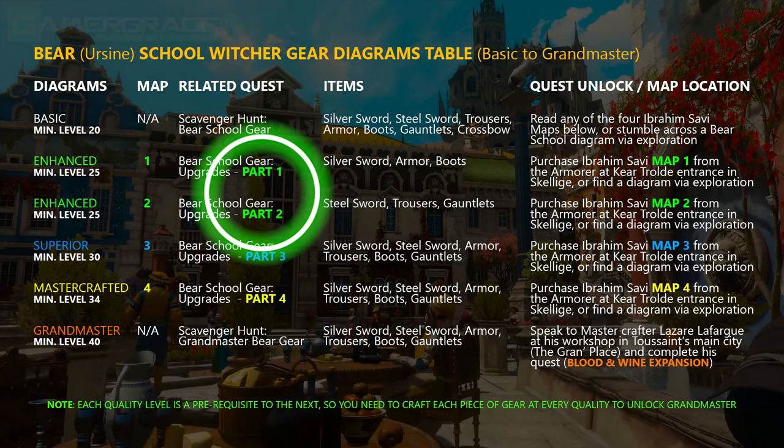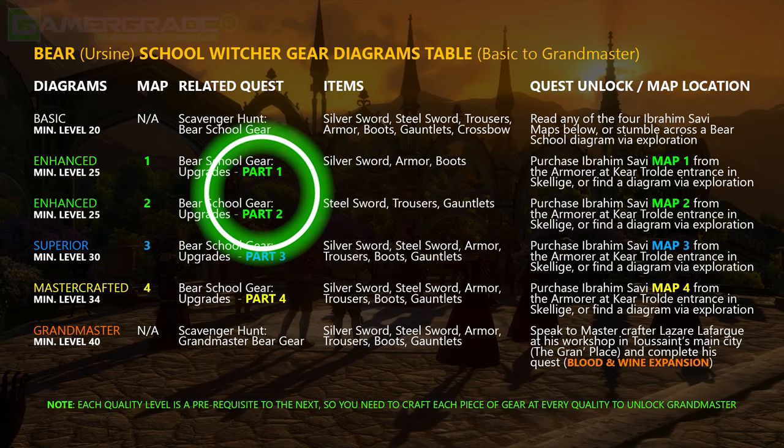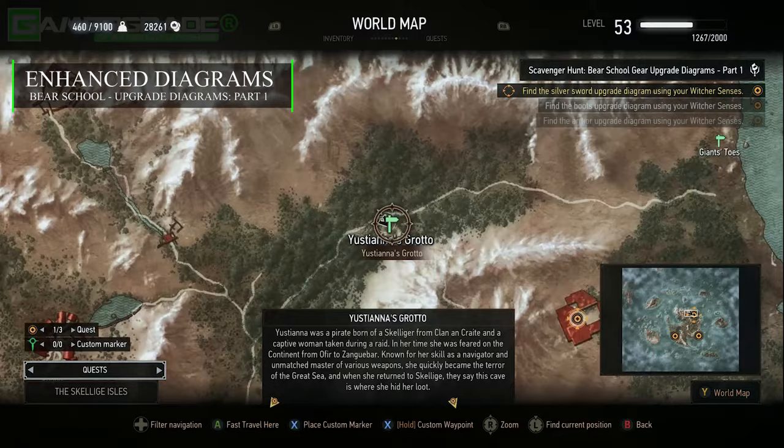Moving on, we'll locate all the enhanced diagrams for the Bear School set, marked as parts 1 and 2 in the quest entry. Each part reveals the locations of three enhanced diagrams — six in total — allowing you to upgrade all the gear to the next level of quality. Make sure to select part 1 as your next quest objective. Just like all basic diagrams, all enhanced diagrams are also found in the Skellige Isles. To the northern end of Ard Skellig you'll find a fast travel point named Justiana's Grotto.